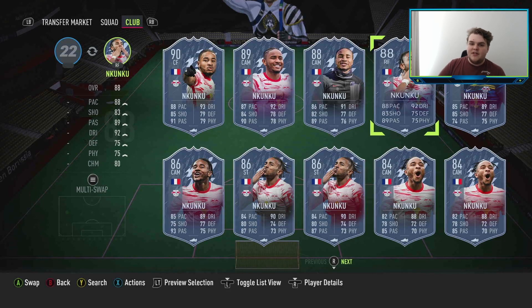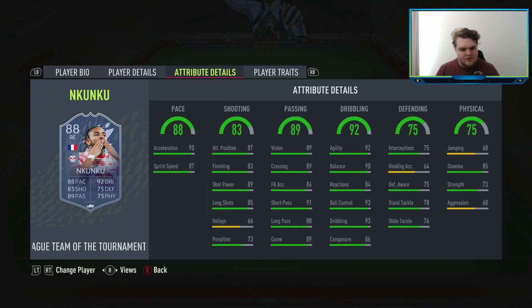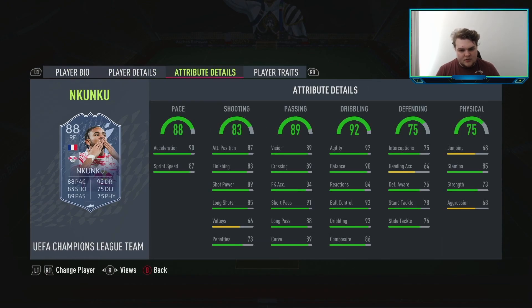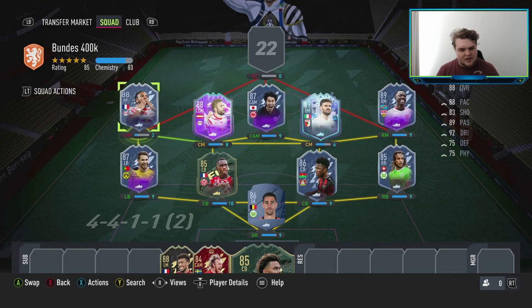Our left mid is Nkunku, playing off chemistry. He has plenty of cards — two Player of the Month versions. He's going to be off chem regardless, so you can use his right mid or converted centre mid version on the left mid position for seven chemistry. I'm going with the UCL Team of the Group Stage version at around 40,000 coins. He's four-star skill, three-star weak foot, medium-medium. He has Finesse Shot and Outside of the Foot Shot which helps with the weak foot. His pace is really nice, 92 agility and 90 balance — he'll feel so clean on the ball with 93 ball control and 93 dribbling. Passing is 89, 91, 80 in the key stats. 85 stamina — really nice card.